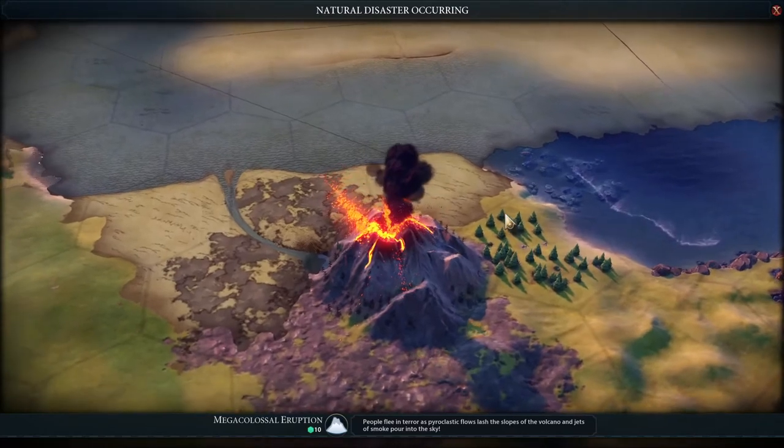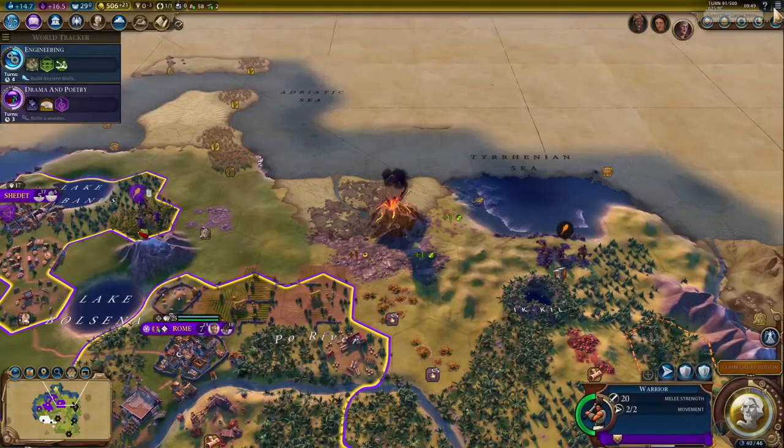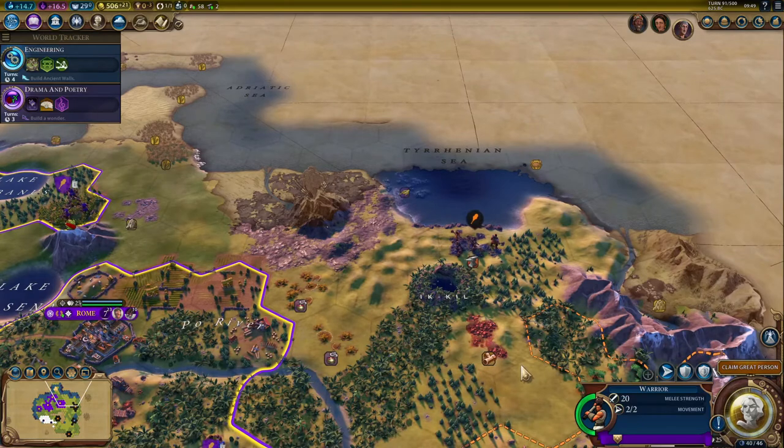Well, that's Mount Etna still exploding left, right and centre. Thankfully I'm just out of range. I was hoping to build a city over here, but the way Mount Etna's going I'm thinking of building it further down — because otherwise it's just going to explode all over me.